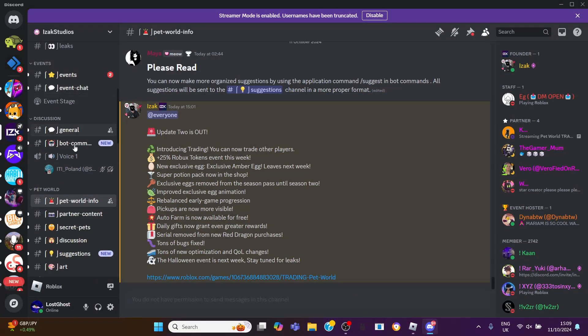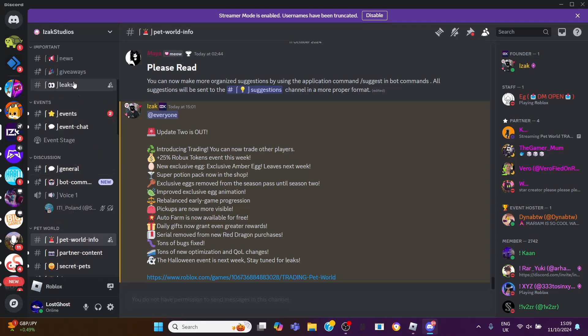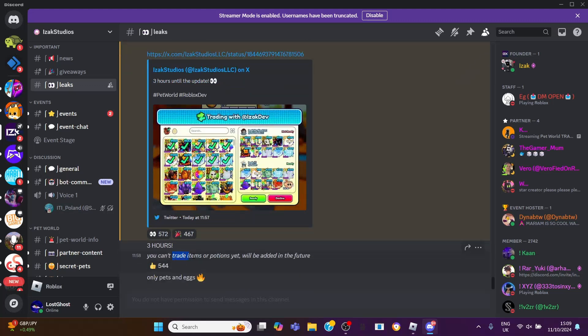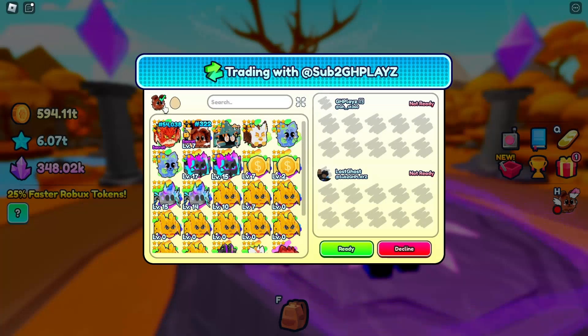Let me check the Discord leaks section. So you can't trade items or potions yet — those will be added in the future. Right now you can only trade pets and eggs.